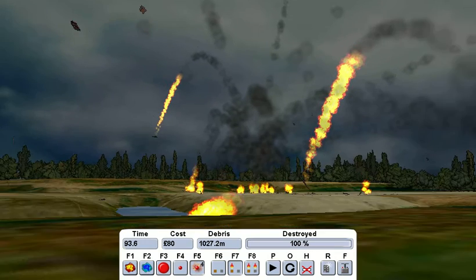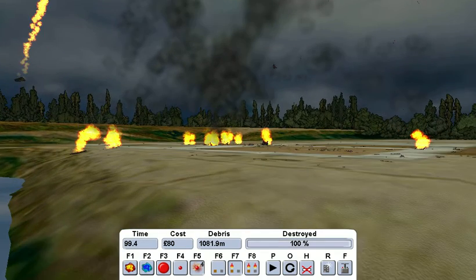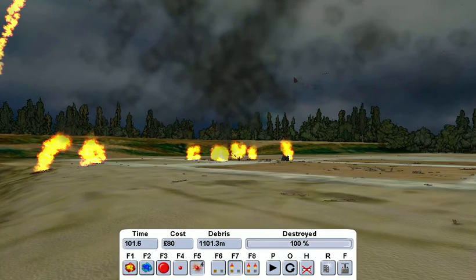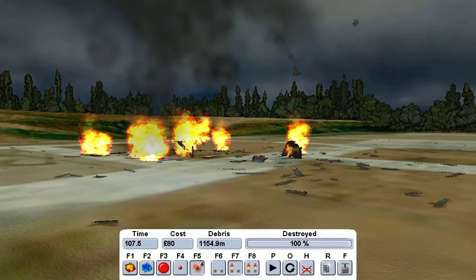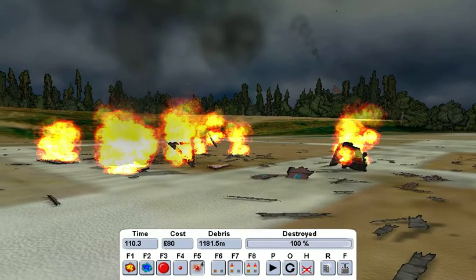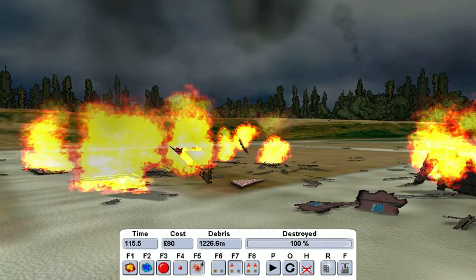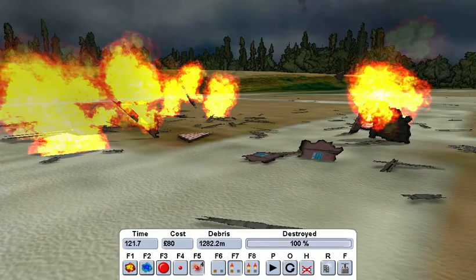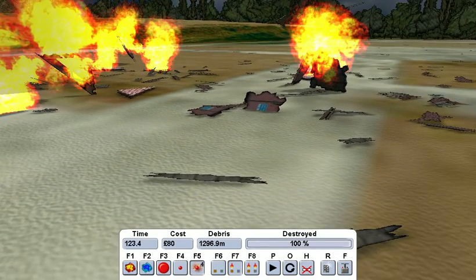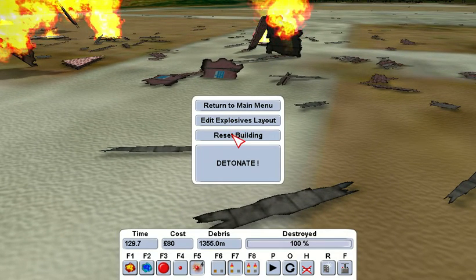I wonder what 100% damage looks like. Check it out — it looks like this place got hit by an F5 tornado, except there probably wouldn't be any fire, but maybe there would be some fire. I want to reset the building so bad. That's where the foundation used to be, right where I'm looking at. Let's see if that's where the foundation is.